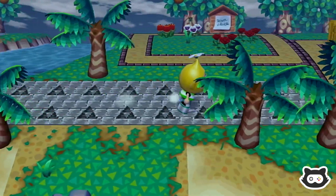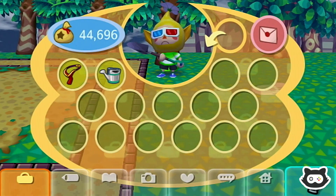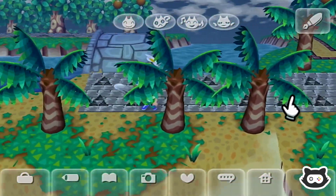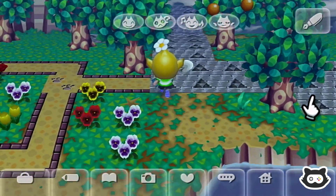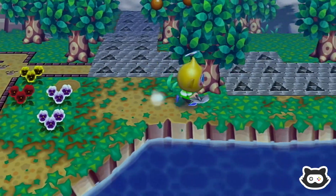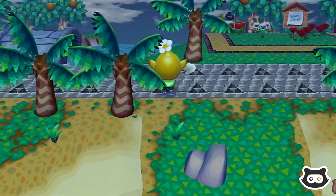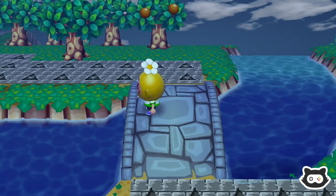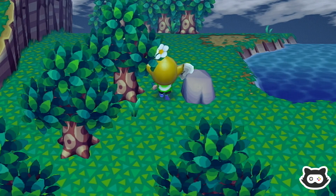We're going to drop the anchor by Mary's house, grab the money rock, and then catch up to tomorrow so we can get the Wednesday turnip prices. I thought I saw a star here somewhere — there it is. Okay, we're going to grab the money rock — and there's Pascal coming past. Enjoy the rest of your day, Pascal! At least this tree grew so we don't have to dig a hole.